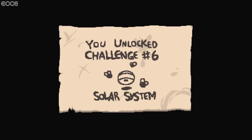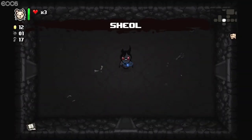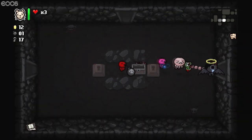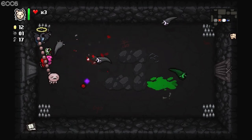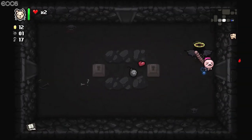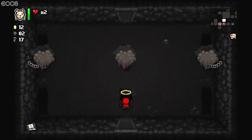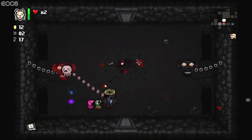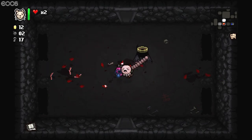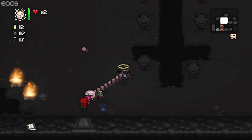Transcendence has appeared in the basement. We unlocked the solar system challenge. And now we get to die very quickly in Sheol. So we have a bomb and a red heart there, and we've got a room of death — I'm not going to go in there. Did that bomb come back or did I just not pick it up? I just think I didn't pick it up. Sheol is creepy and somewhat very, very dark right now, visually at least.